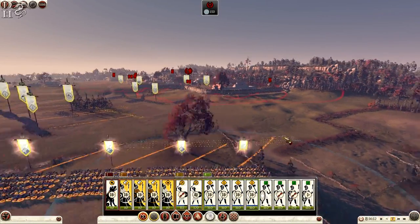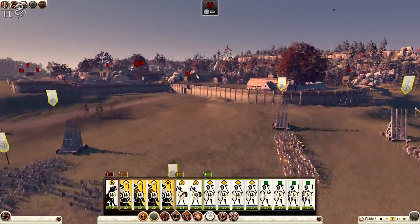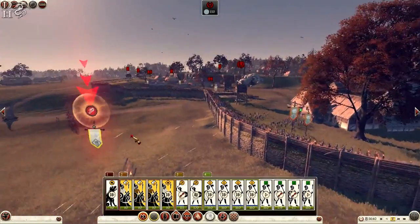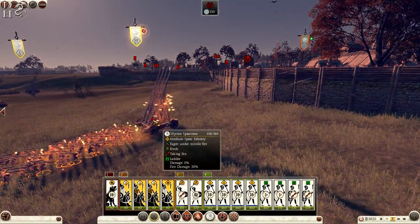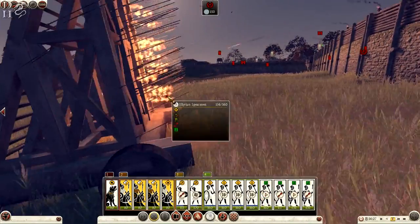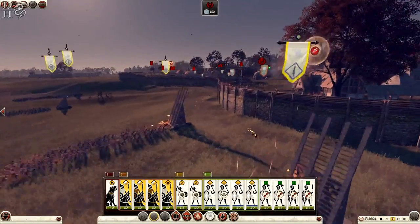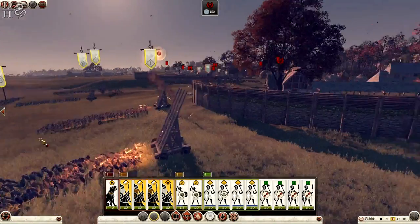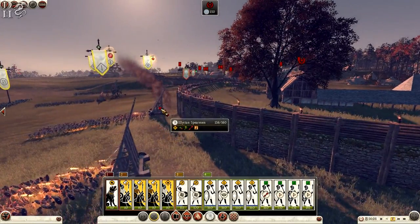The cavalry can't do much in a siege. The Illyrian spearmen hopefully will do a decent job, though javelin fire is concerning. The fire damage on the tower is ridiculous — it's not going to last long. I'm going to put my men right up against the wall, hoping it will shield them like it can in Shogun 2. Ladders are at about 35% damage — we should be okay.